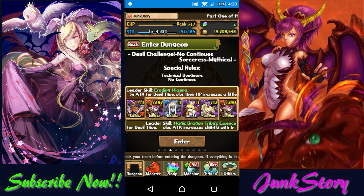Hey guys, I'm back here to get you another video of Puzzle & Dragons. If you would like to see more Puzzle & Dragons videos, you know what to do — go check out my channel and subscribe. This video is going to show you how to use the Devil's team to clear the Grimwaal Descendant mythical, which is also one of the dungeons in the Devil Challenge.